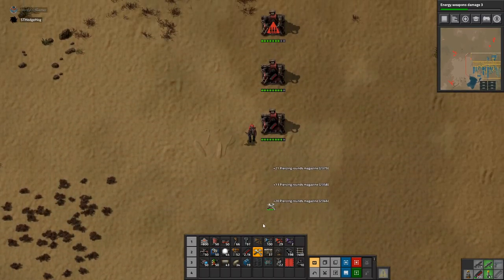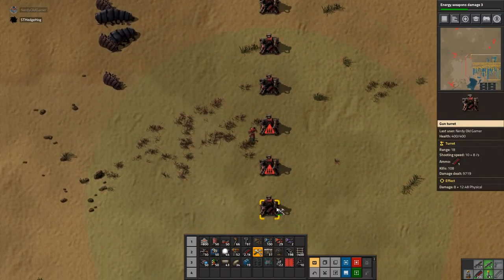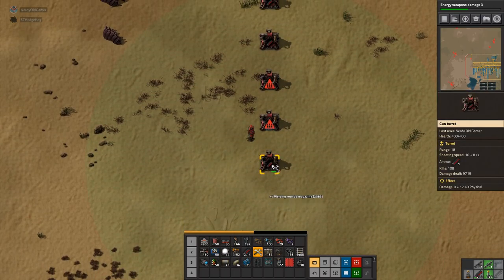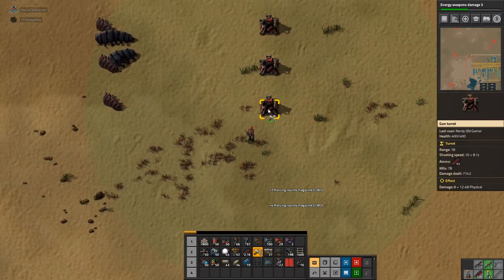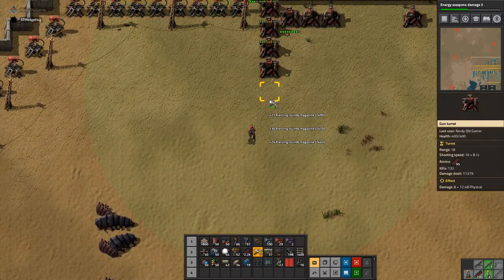There's a belt that looks like it should have something on it but it doesn't — stone. Could be getting stone. Has the stone run out again?